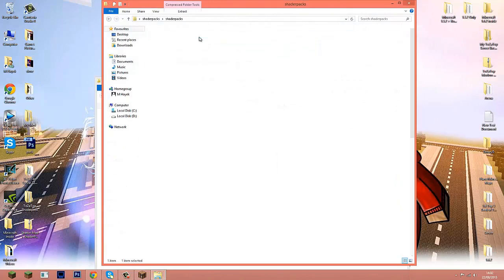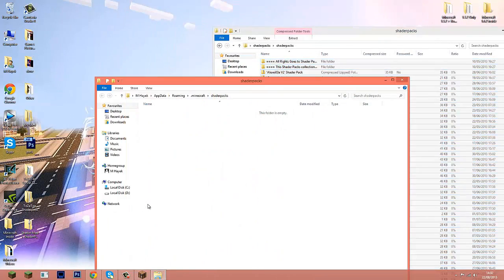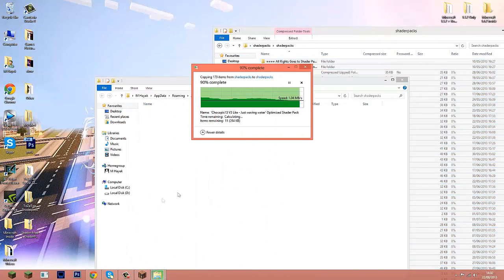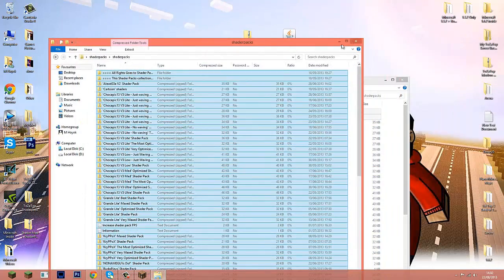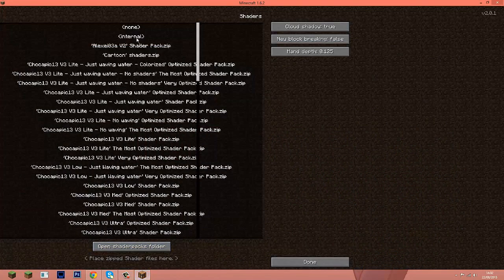Minimize Minecraft and drag everything from the shader pack folder into the shader packs folder inside Minecraft. Close the folders, and you are 100% done. That is how easy it is to actually install the shader packs.